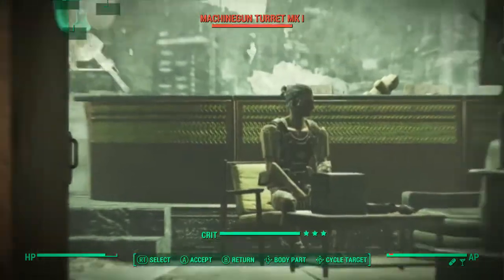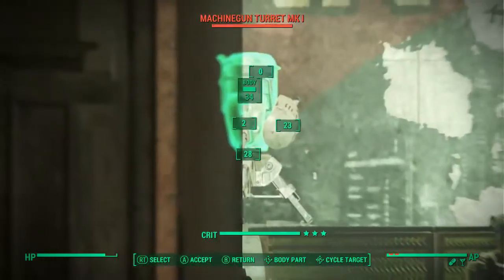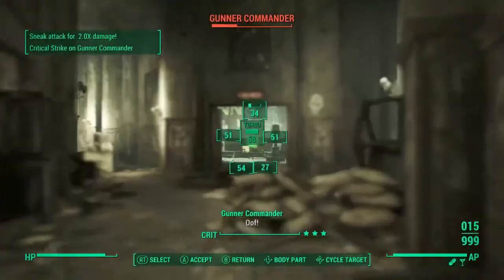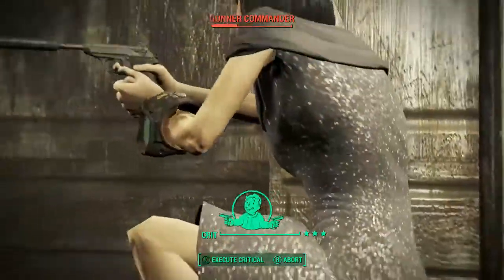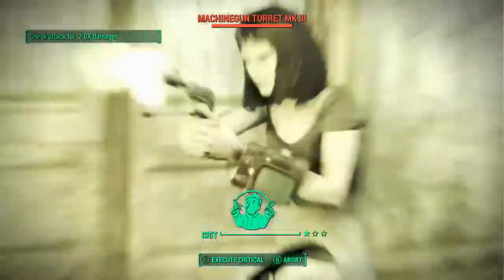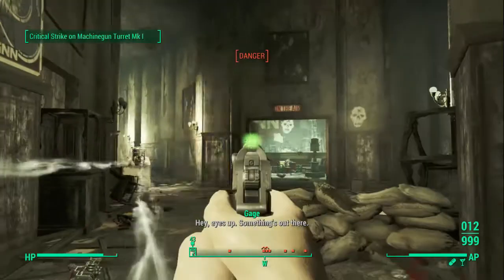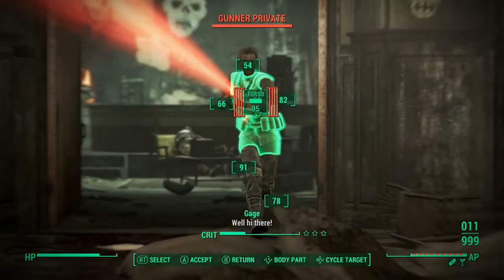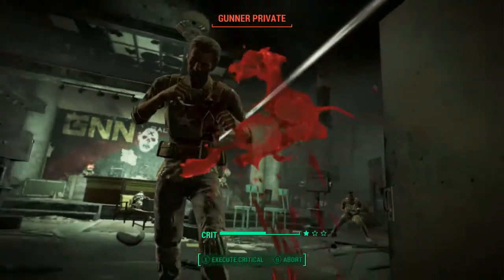She eventually wakes up and sees the whole ordeal with Kellogg and the Institute scientists coming down into Vault 111. She watches Kellogg kill Nate and kidnap Shaun. The Black Widow was upset — not because Nate died, but because Kellogg killed Nate for her. She did not appreciate someone stealing her kill. So she went out to find Kellogg after she was released, mainly to get revenge for that reason, and she was curious about Shaun and wanted to find out exactly how he was doing and where he was.